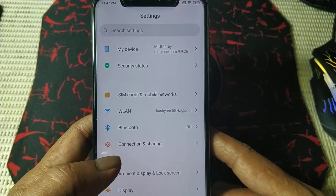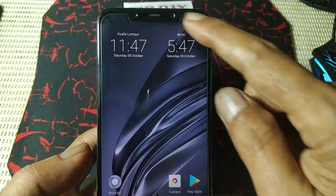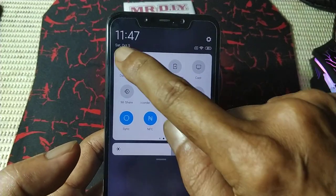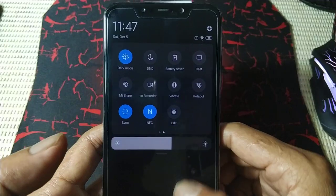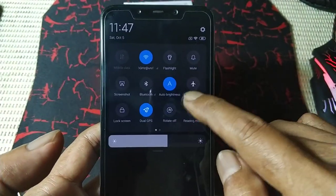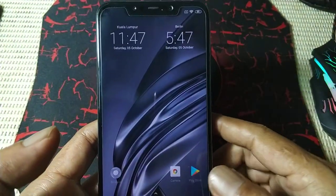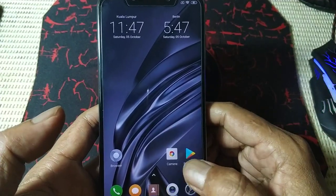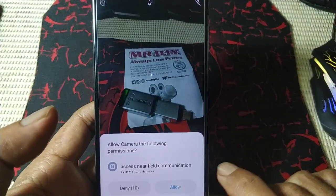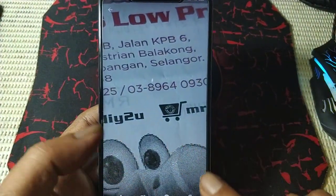WiFi is okay. Screen time is available. Notification touches are working. I need a bit more fixing on the camera, but Google Camera works perfect — no problem.